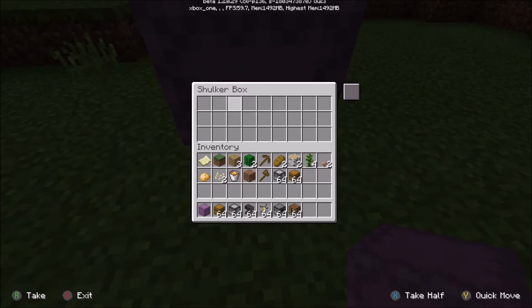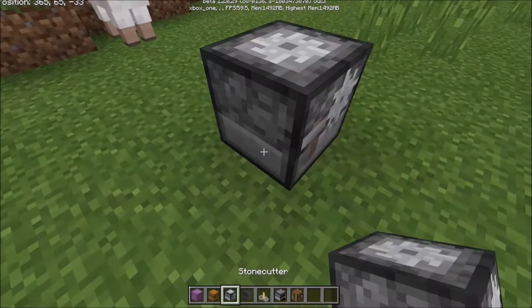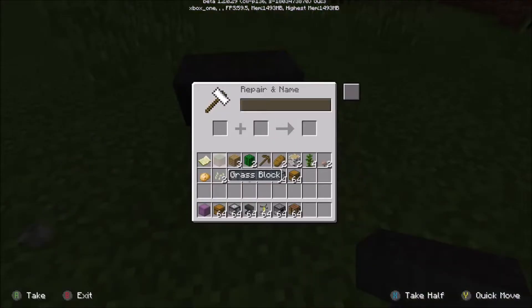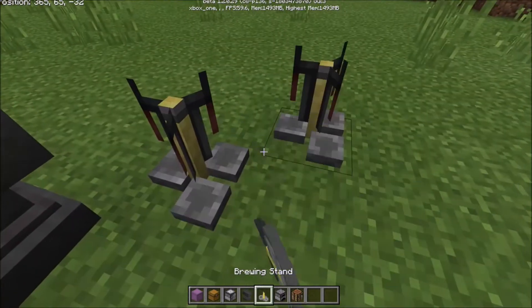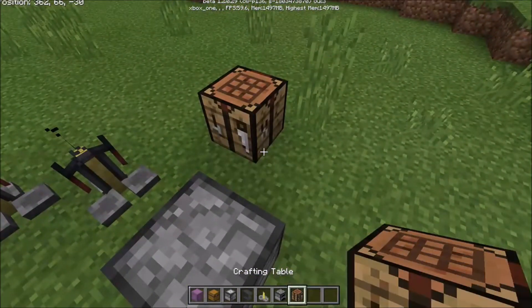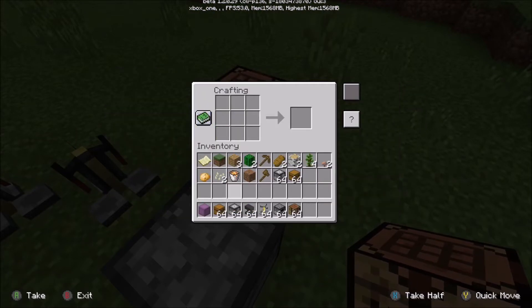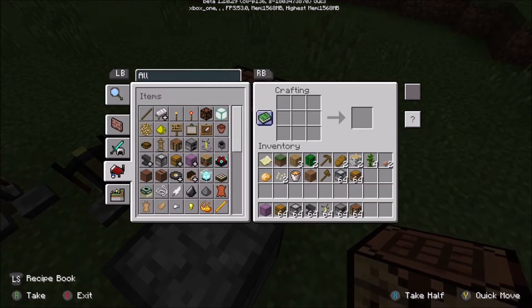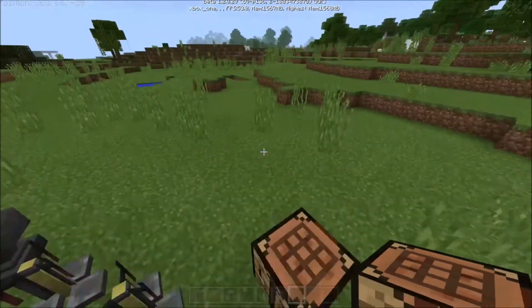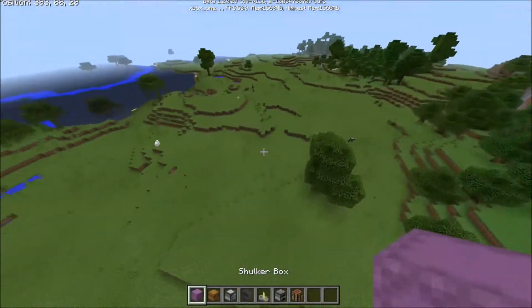Why is the text not centered in vanilla? It bugs me so much that they haven't fixed it, but this creator has done their work for them. The chest's text is centered, the anvil looks how it's supposed to look, the brewing stand looks how it's supposed to look, the furnace looks how it's supposed to look, but most importantly, the crafting table has this beautiful little button here that makes it look so much better than the weird side thing it used to have.